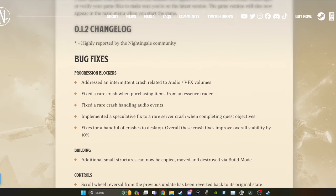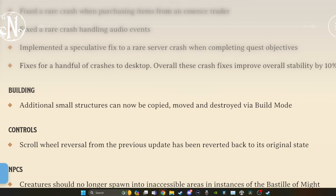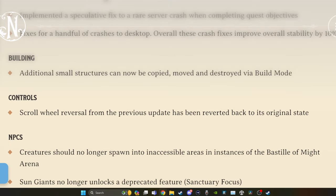Bug fixes mainly have to do with fixing some crashes. Building additional small structures can now be copied, moved, and destroyed via build mode. That's good. Controls - the scroll wheel reversal from the previous update has been reverted back to its original state.